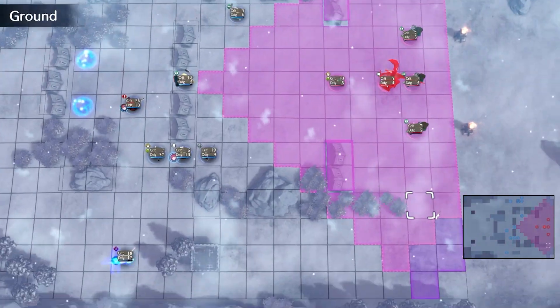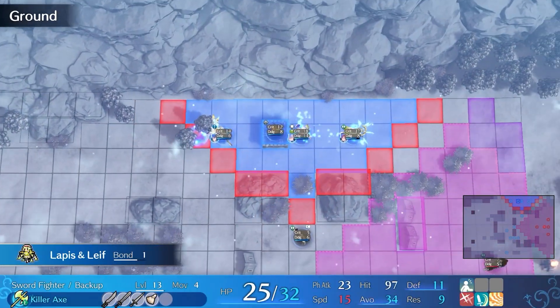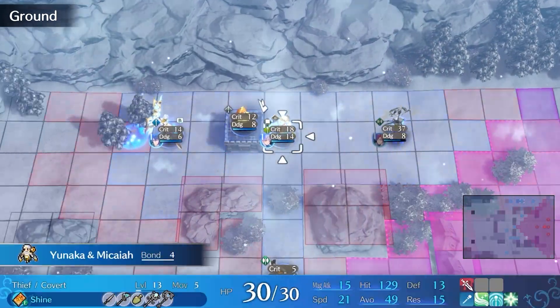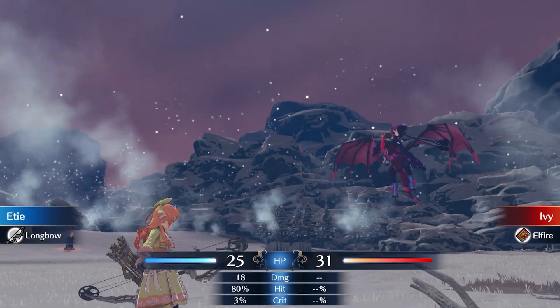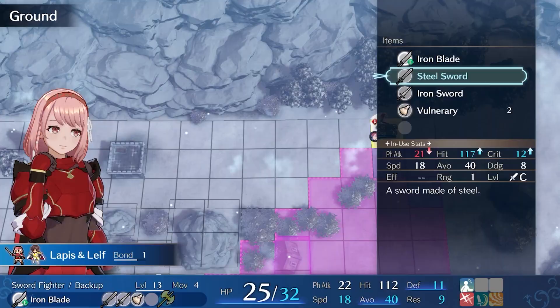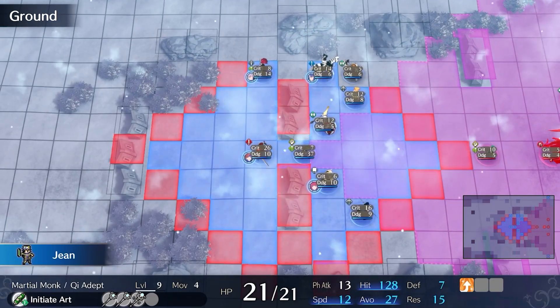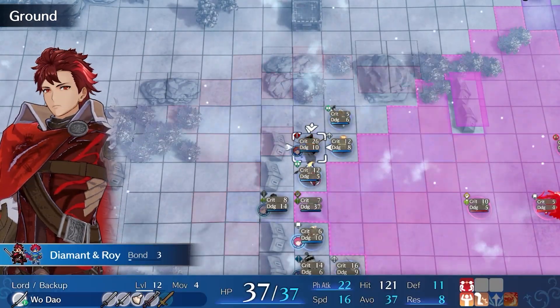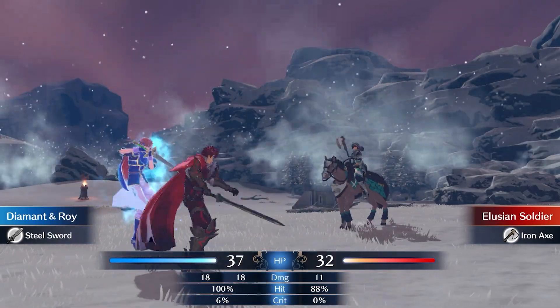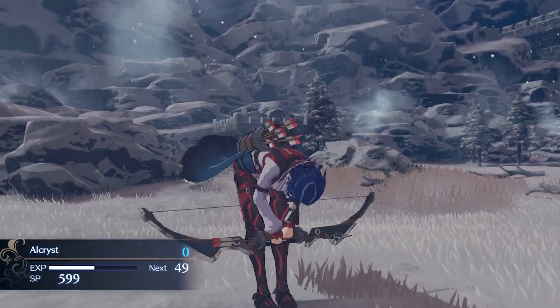When dealing with Ivy, she will go after whoever is most vulnerable in her large attack range, so avoid putting your armored units within that space. Have your archers hang back just close enough to fire shots at Ivy, but not in range of her attacks. If you want to draw Ivy out, place the unit with the highest resistance at the furthest tip of her attack range, with the rest of your army around that unit ready to swoop in and take out Ivy and her army.